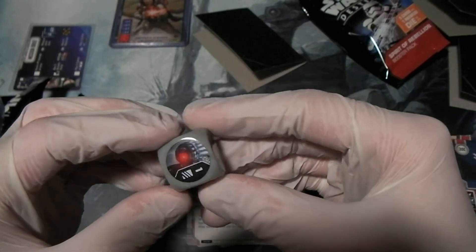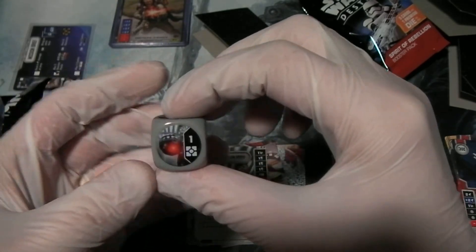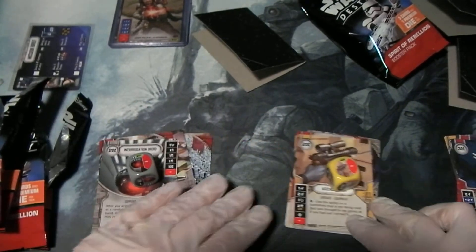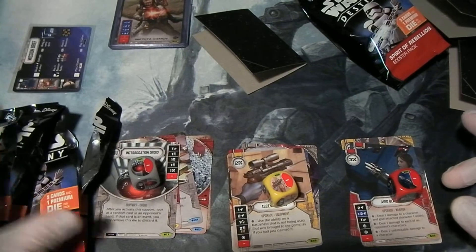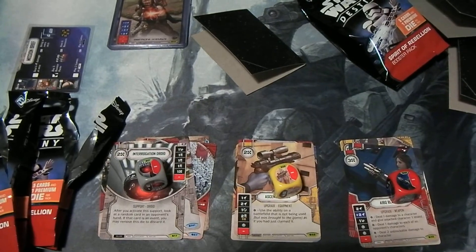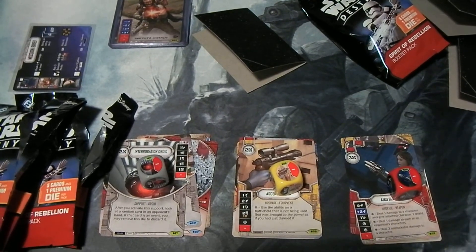That die is right here — ITO it would be called in Star Wars CCG, but this might be IT1 or IT die. I am the CCG Collector. These are the fruits of the Star Wars Destiny Spirit of Rebellion pre-release event held on April 1st at many local game stores around the country. Thank you all for watching. Stick around for more videos, of course. I can't promise any more Spirit of Rebellion anytime soon, but when I get the boosters in, you will be the first to know. Thanks for watching — see you all next time.